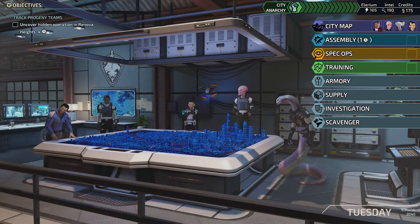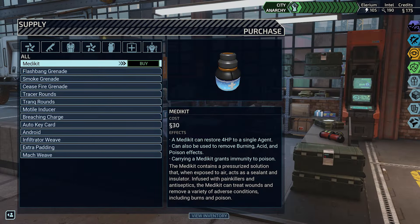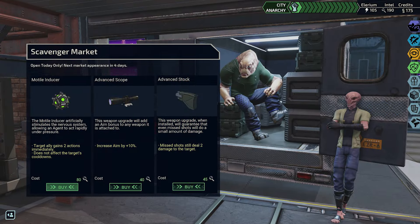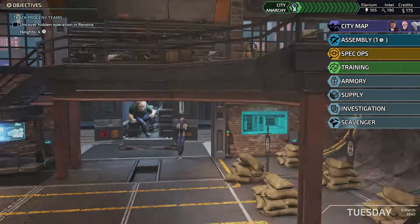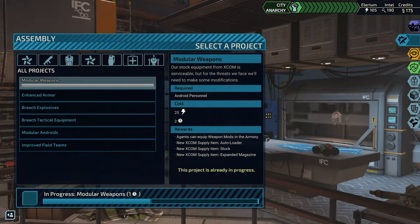Stock up on equipment and supply at the scavengers market. Supply is always open for business, but lacks some of the more exotic goods the scavengers market is known to offer. However, the scavengers market only opens occasionally and may not always be around when you need it. At the assembly, you can create items and upgrades for sale at the store. You'll need to research patterns before you can build them.